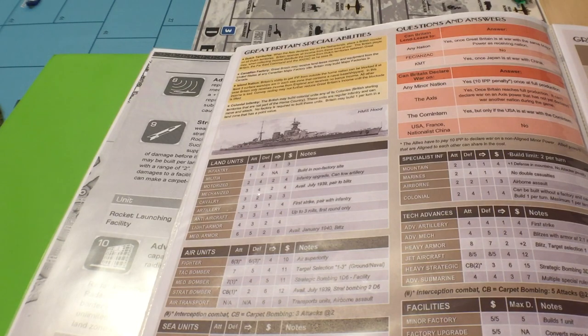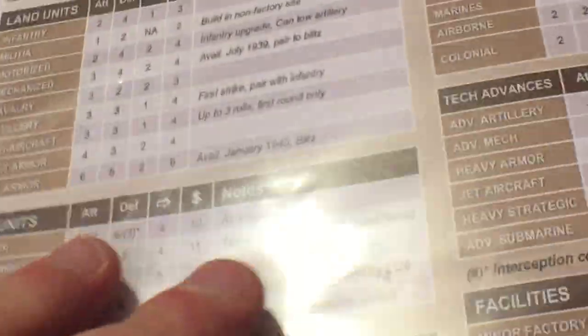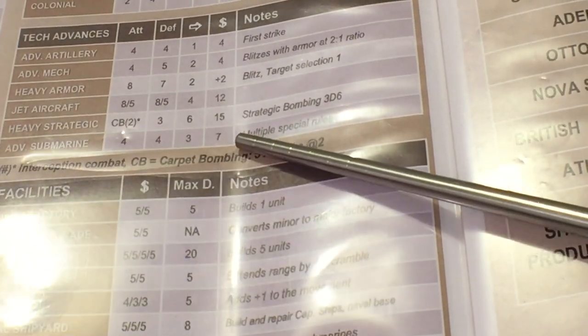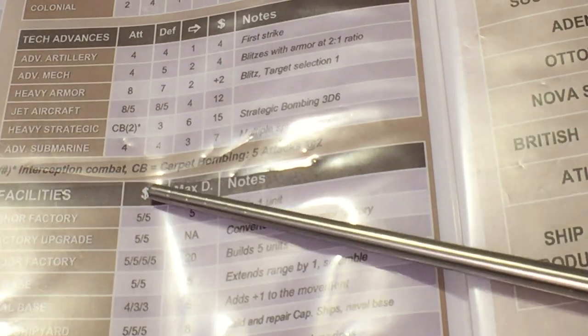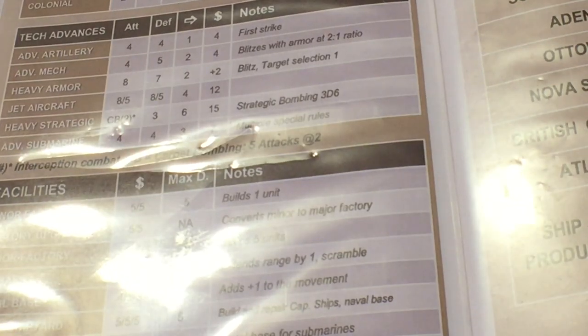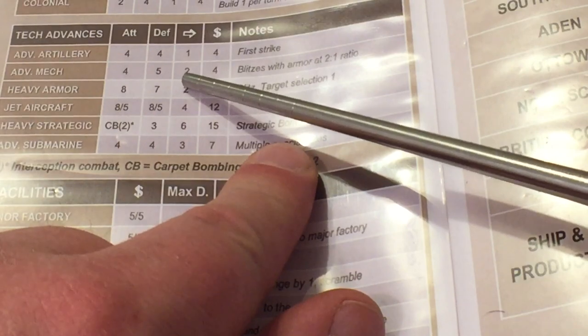Now here's the back of the British national sheet. You'll notice it covers tech advances: advanced artillery, advanced mech, heavy armor, jet aircraft, heavy strategic bomber, and advanced submarines - just like those sculpts. It has costs, movement, defense values, and attack values. Sometimes certain countries will have an alternate version of a unit that comes out at certain times - Germany's got one - or you may buy a sculpt from Historical Board Gaming with different stats.